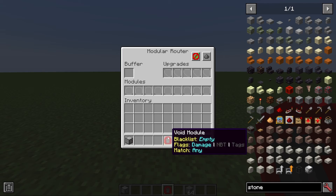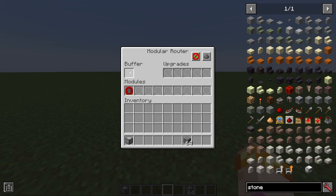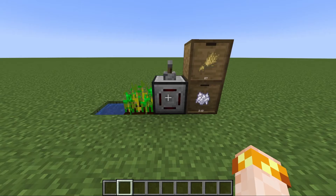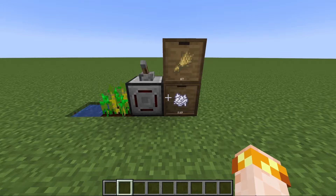The void module is a very dangerous module that you should use with caution. It deletes items that are in the buffer, so you want to make sure there's nothing in there accidentally that you don't want deleted. You can see items just vanish. Combined with some stack upgrades, it can even eat a whole stack at once. I highly recommend that you filter your void modules to make sure you don't delete unwanted items.